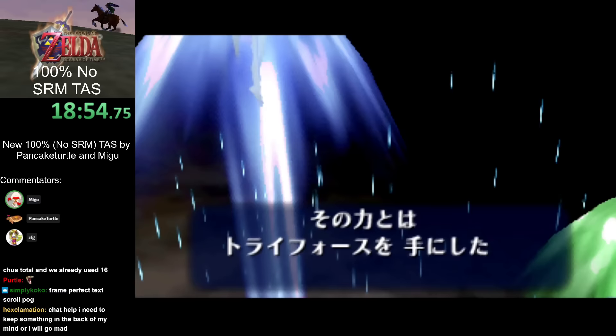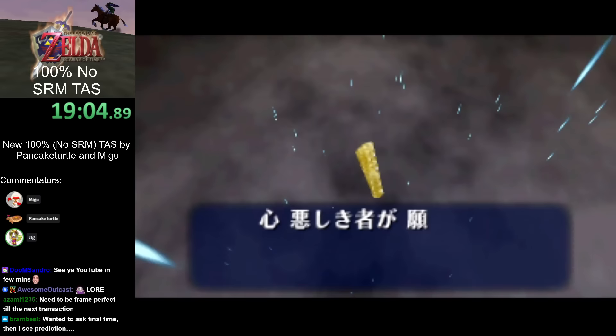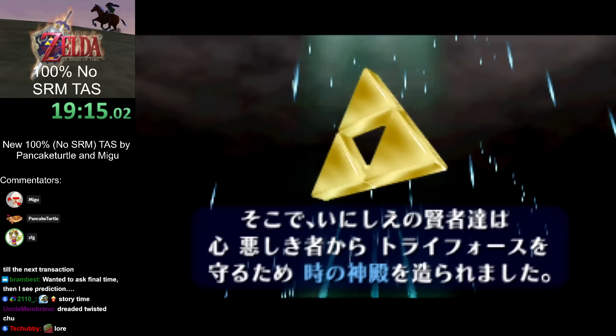It's worth noting we could just equip sword, but that takes time to open the pause menu, and it's just faster to take a few time losses from not having sword in this section. Someone asked about how this looks like it's on N64 and not emulator like TASes normally are. Do you want to talk about how this TAS was made?